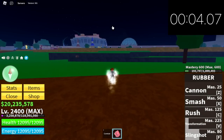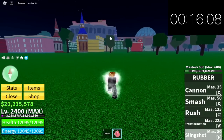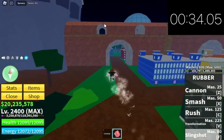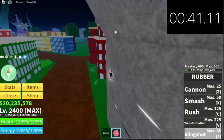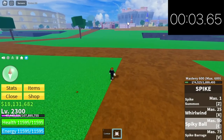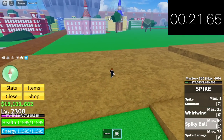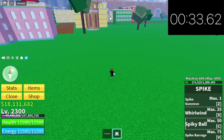Next up is the rubber fruit. Let's transform and use the slingshot — that's fast! Someone said this is the fastest fruit in this update — correct me if I'm using the slingshot wrong. Time: 41 seconds. Moving on, next up is the spike fruit with spike ball. The spike ball is not unlimited — you need to wait for it to hold, not like the doe fruit.